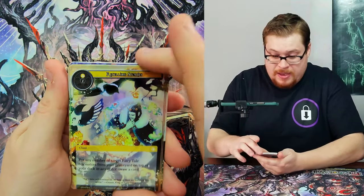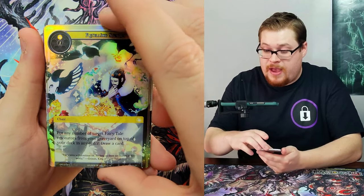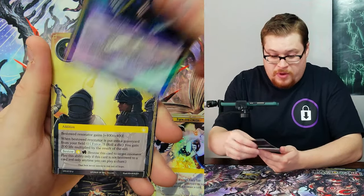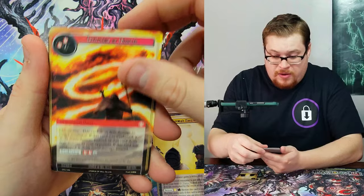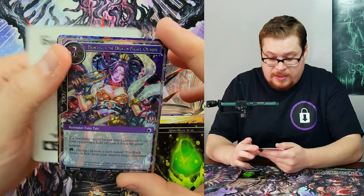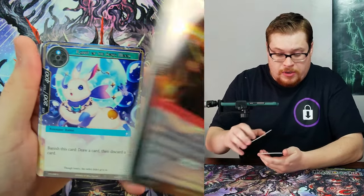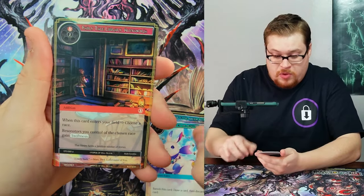Next pack — common Retelling Stories. That is a cool looking foil honestly. Rare Invitation of Disaster, Wind Magic Stone, and then Princess of the Dragon Palace as our foil. Into the next one — wizard, our little bunnies of the moon.